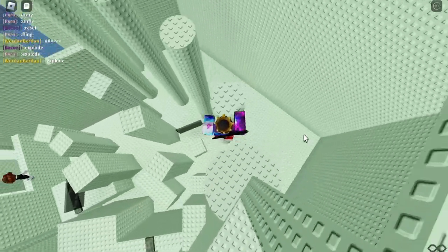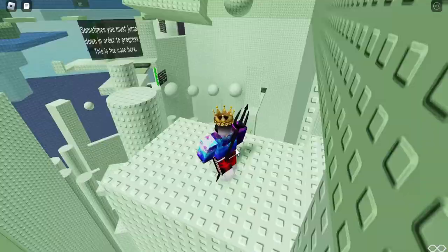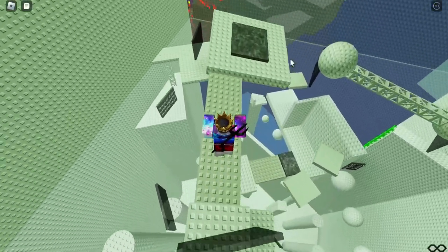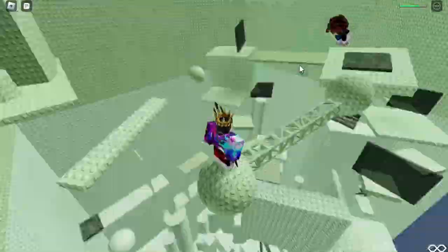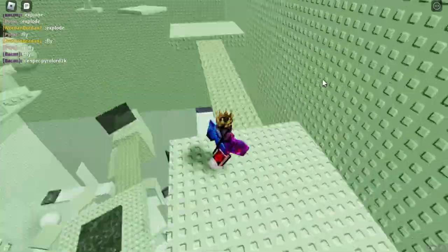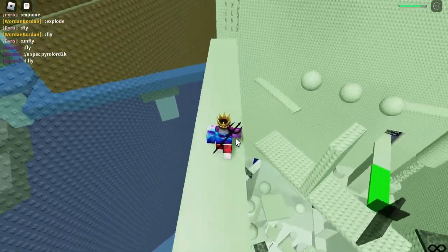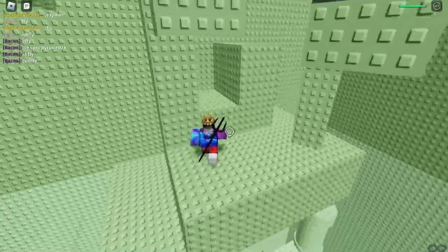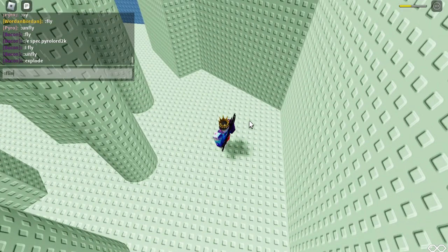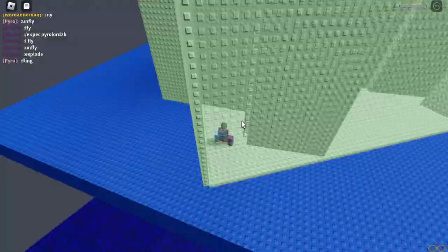Someone just did an epic skip that skipped the whole first floor. If you're watching this and you know how to make the buttons work, please comment and tell us how to do it. There's a dog jump scare, and we come up here with random gameplay that's supposed to trick beginners. We're going to move on to the next tower now because that was actually the end.